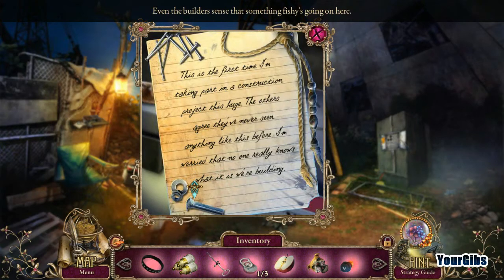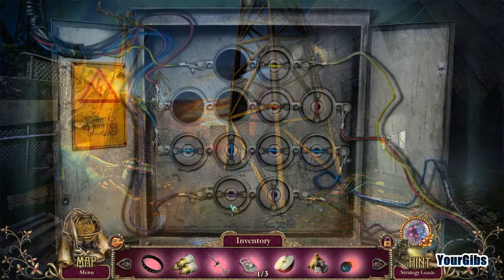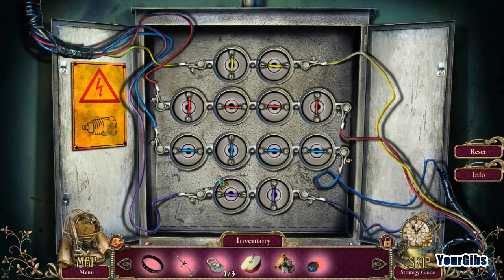Even the builders sense something fishy is going on. This is the first time I'm taking part in a construction project this huge. The others agree — they've never seen anything like this before. I'm worried that no one really knows what it is we're building. Alright, we've got fuses — let's fuse it up! We are closing the circuits by rotating the fuses with wires; moving some fuses moves the others.